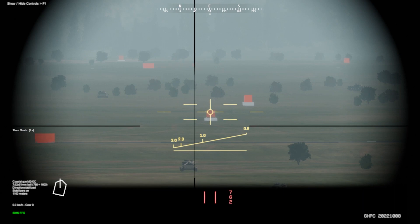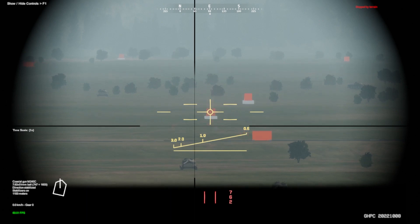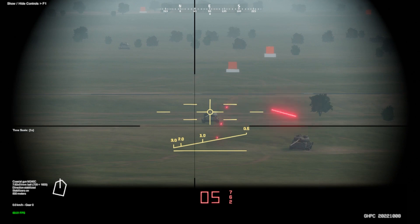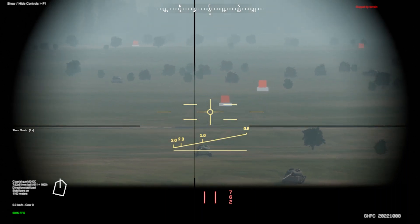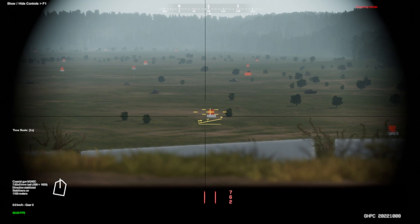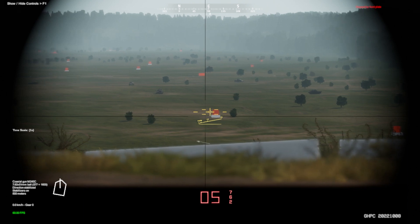Next, let's talk about the 7.62 coaxial machine gun. Currently ranged at 1,100 meters, you can see it's falling just a bit short. If we bring it down to around 500, it brings the sights back up and we can walk it up. As we increase our range with the page up and page down keys, we can find the target. You can zoom out and have the same effect — it's generally going to go right toward the middle of that sight.